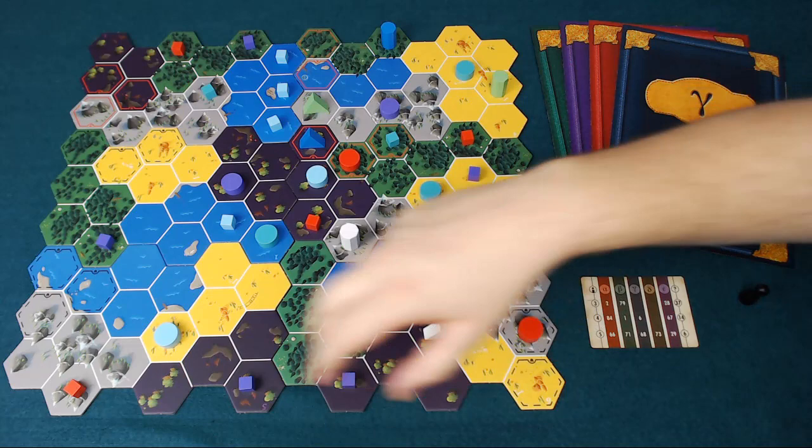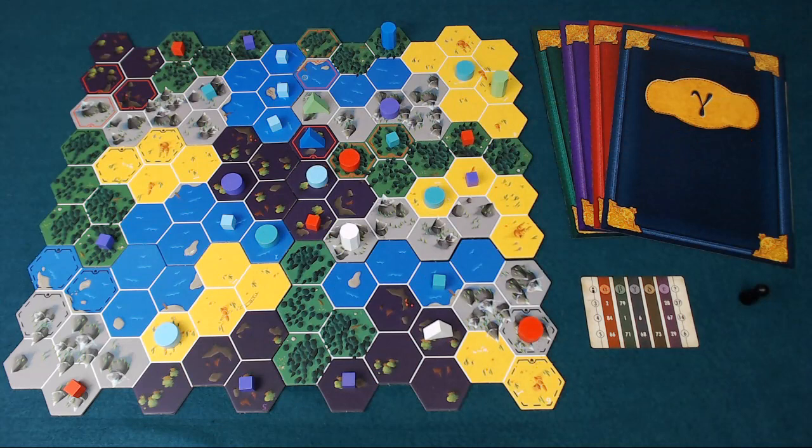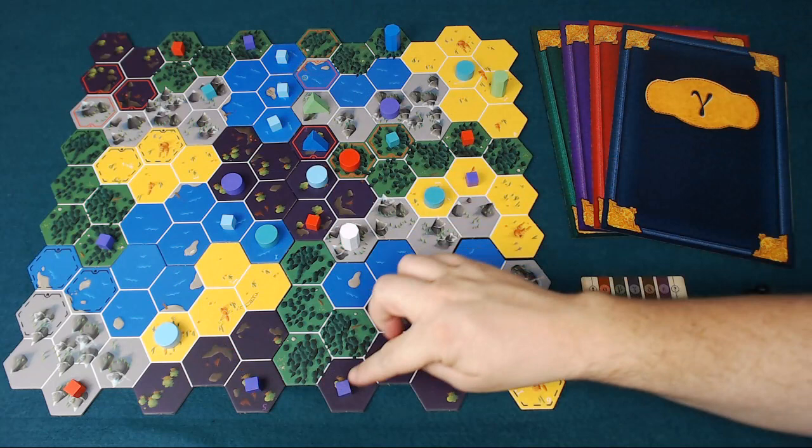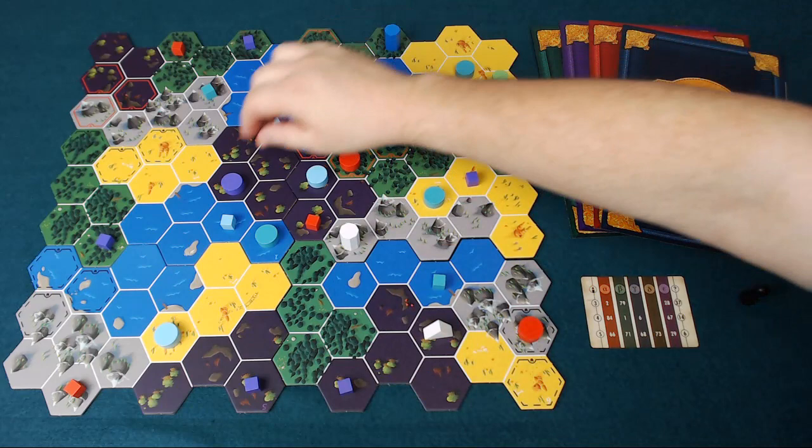Before the game starts, players will seed the board by placing two cubes into play. There are cubes and there are discs. You place cubes where the creature cannot possibly have its lair according to your clue. For example, the purple player's clue is that the creature's lair is within three spaces of either of these two blue structures — so spaces down here get a cube, meaning the creature cannot live there.